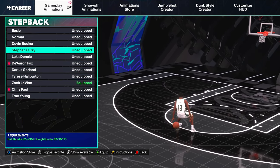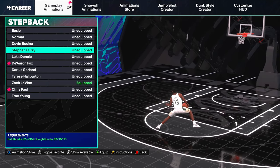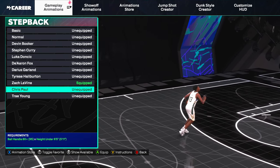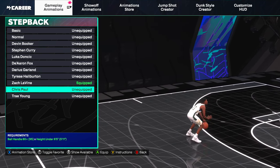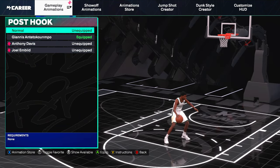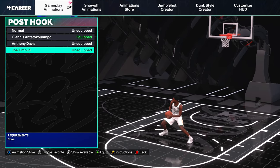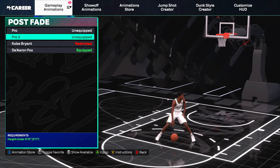For step backs, you get Stephen Curry's, De'Aaron Fox's, and Chris Paul. Right now I put the Chris Paul one on and I'm going to start cooking up with it, but I still think Zach LaVine or Luka Doncic's are the best ones to be using. I'm going to drop a full best animations video after you hit Starter 4. For post hook, you get Kobe, Anthony Davis, and Joel Embiid. I wasn't really too interested in these since I don't do these moves much, but they could be valid — go test them out.